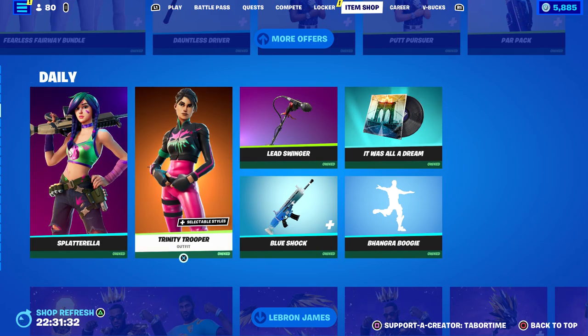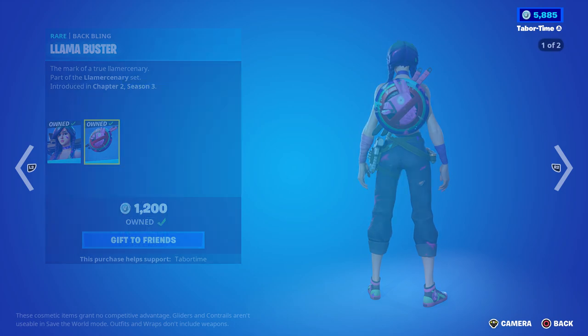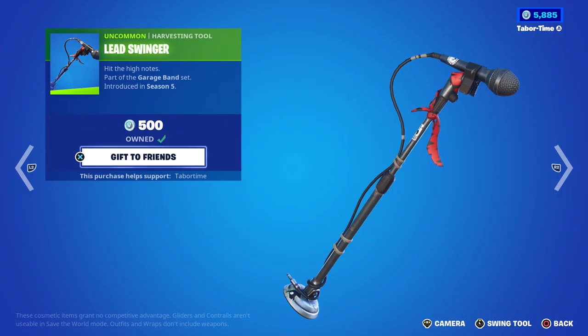Splatterella and Trinity Trooper are back. Splatterella is 1200 — she used to come back all the time but now she's kind of rare. Trinity Trooper has a secondary orange style which I really enjoy, and she's only 800. Lead Swinger is back too.